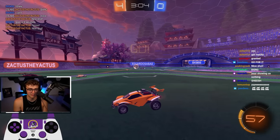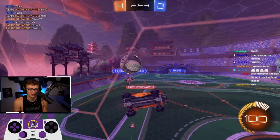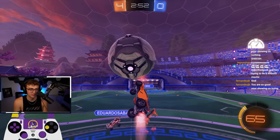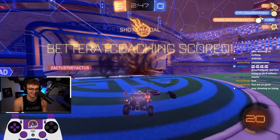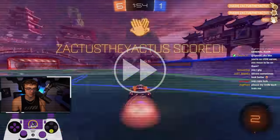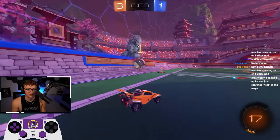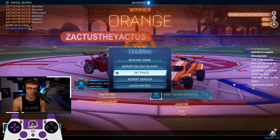Looks like this game got out of hand — BKM just gave up on the blue team. I'm lagging so bad and we're still going — ground air dribble, chat. That is not a good setup, but it works. I'm lagging so bad. All right, Zactus, I apologize — I didn't mean to take the ball off him. GG, game one. On to game two.